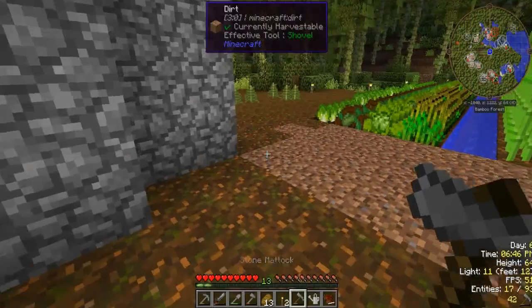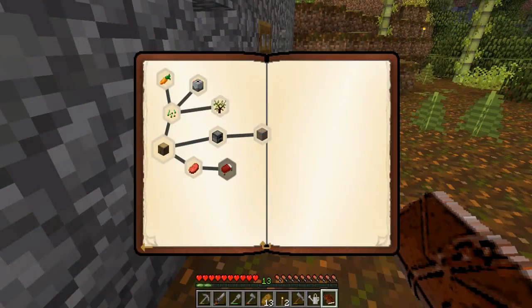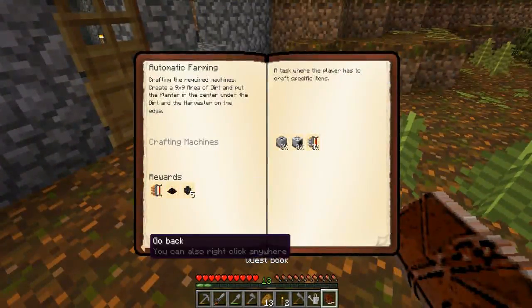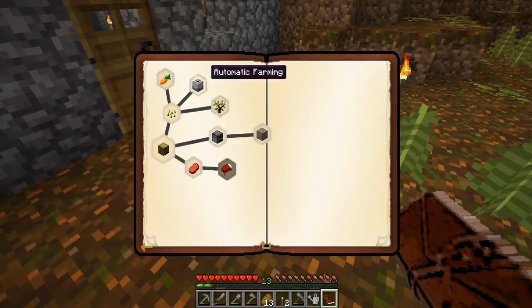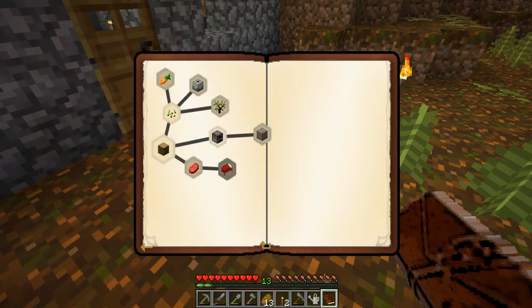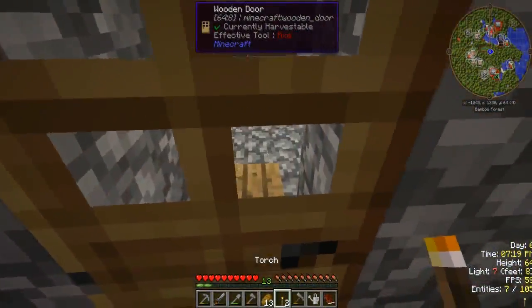Let's go back to our quest. We unlocked automatic farming — that's where the modded stuff comes in, the machines. Let me go through the other quests. We do need rubber trees; we can do this one as well, we just have to find the rubber tree somewhere. It's getting late at night and we're going to do a mining trip as well.